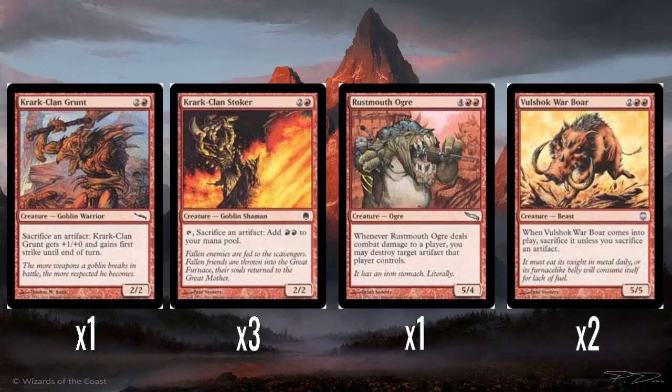And then two Volshok Warbores — four mana for a 5/5. When it comes into play, you have to sacrifice it unless you sacrifice an artifact. I'm not really sure it's worth sacrificing an artifact just to get a 5/5 for four. I'd kind of want it to have haste or trample or just something else. Being a vanilla 5/5 is kind of not okay, and I don't know why it's uncommon. But it's still decently costed for its size at the time, especially in red where red isn't getting as efficient creatures.